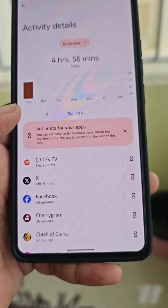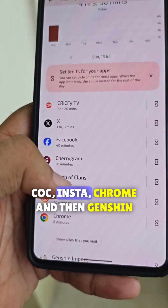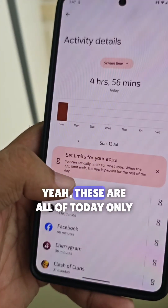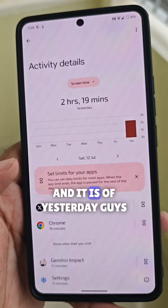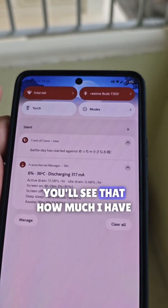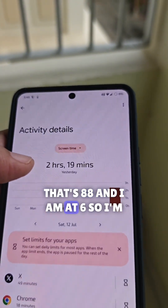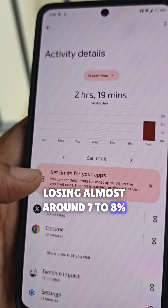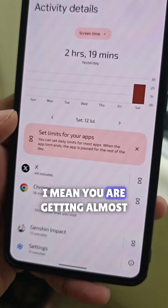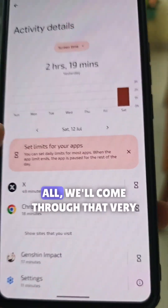Let's check Digital Wellbeing — that should give you a rough idea. Cricify, Twitter, Facebook, Instagram, COC, Chrome, and then Genshin — these are all of today only. I missed almost seven percent in my FKM. I've used 81 to 88 percent and I'm at six percent, so I'm losing almost seven to eight percent. If you add that, you're getting almost seven and a half hours in the battery department.